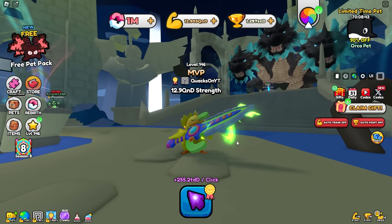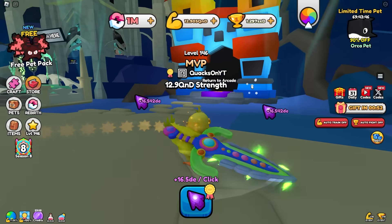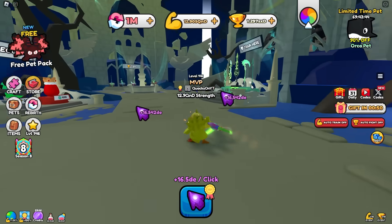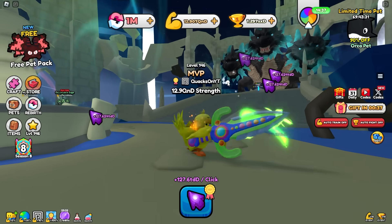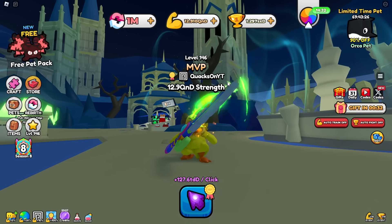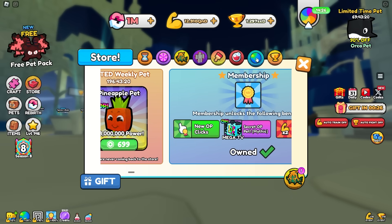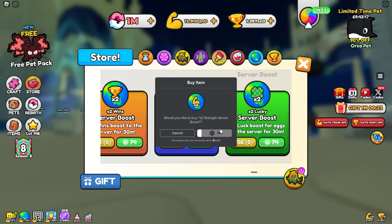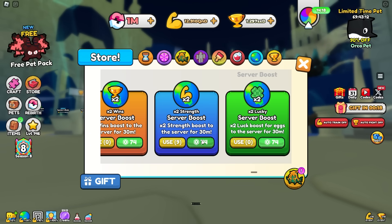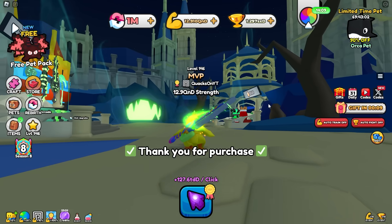Because of the way server boosts work, if I leave the server and join another one I no longer have the 2x boost. While I'd love to show you how much strength we're getting per click, if I join another server like on my laptop where I normally do my AFK, I'll just lose all my boosts. So I'll go ahead and purchase all the different boosts we need — 25 boosts in total — then on my alt account I'll slap them all on.